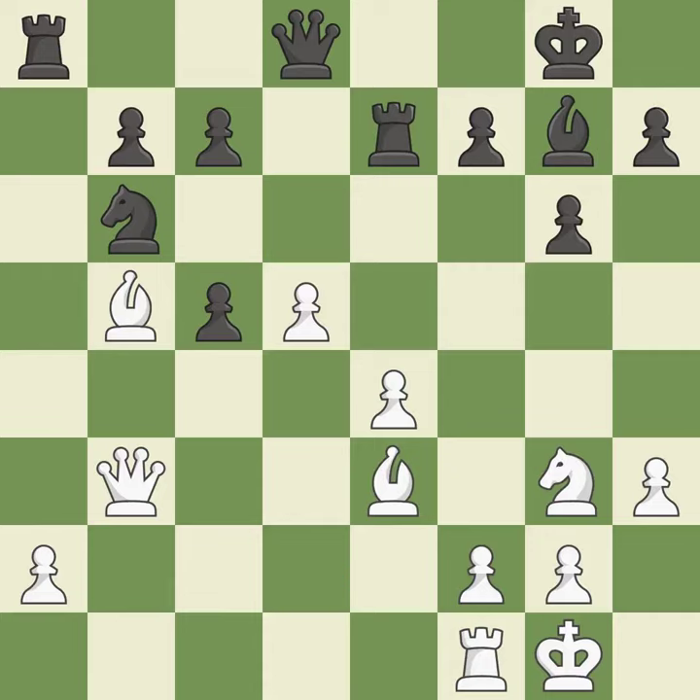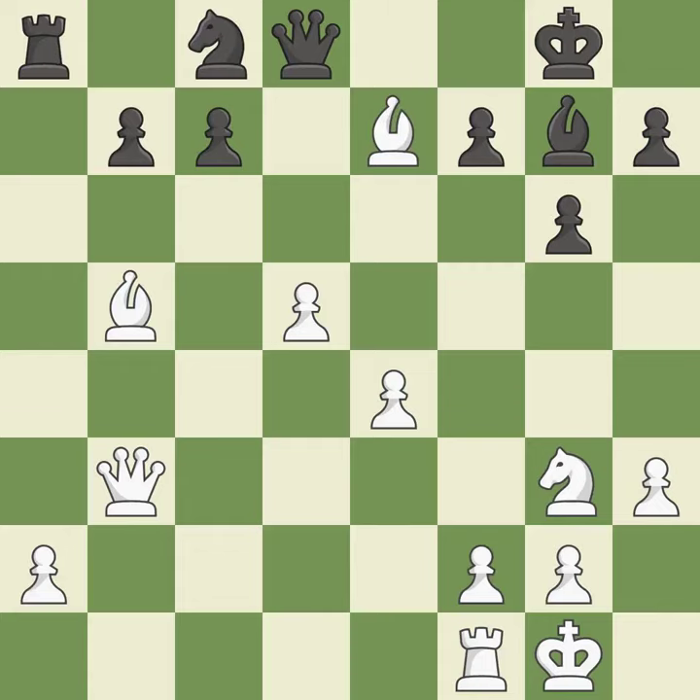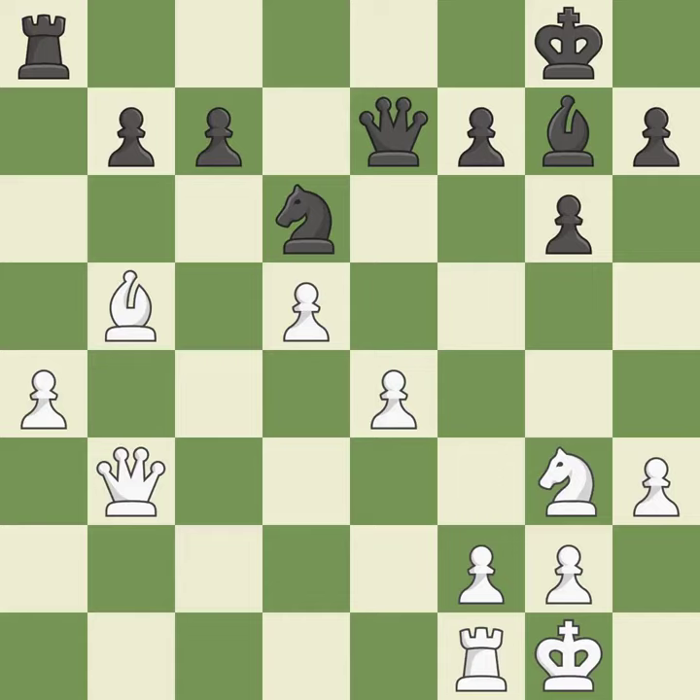Recaptures — ideal. Backs off. This poses a material threat — ideal. Capturing that rook wins material — good. Recaptures — ideal. Very precise — best. Perfectly on point — ideal. This defends an under-defended pawn that is inadequately attacked — good.